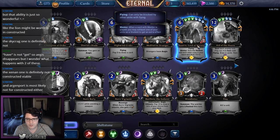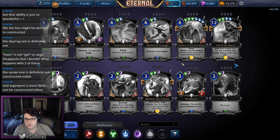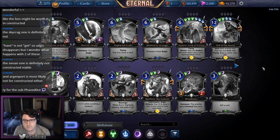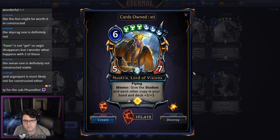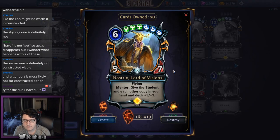Nostrix, Lord of Visions is a legendary six-cost, triple justice, triple primal 5/7 flyer with mentor: give the student and each copy in your hand and deck +3/+3. That's already an ultra bomb at 5/7 flying, and if you buff something with another copy in hand, you've essentially won. If you can cast this you'd have a hard time losing the game. Pick this in pack one and try to draft heavy Horu around it. It's an absolute bomb.